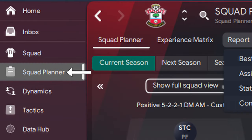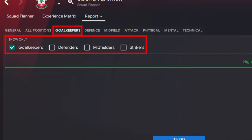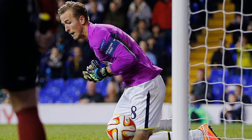Next, to further extend your understanding of your team's capabilities, head over to the squad planner and on the reports, go to comparison. Each one of the tabs on this screen shows you how your team stacks up against the rest of the league, giving you extra insight on your team's strengths and weaknesses. Be sure to filter out any of the players that are irrelevant for this comparison — for example, you don't want to be looking at the goalkeeping stats of your strikers.